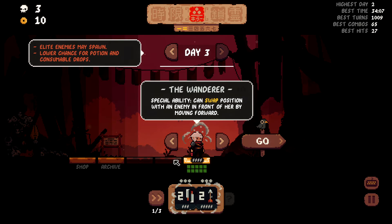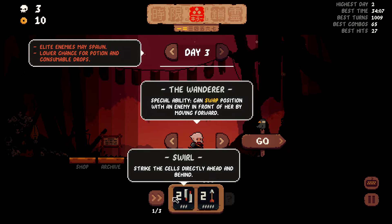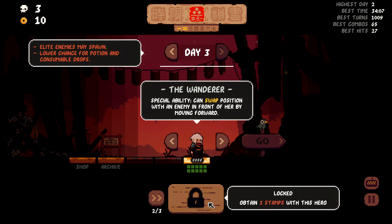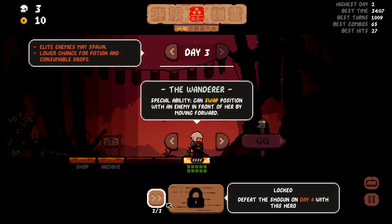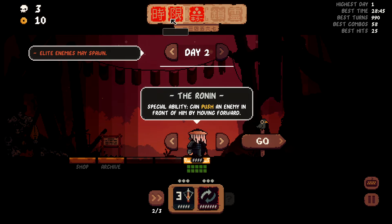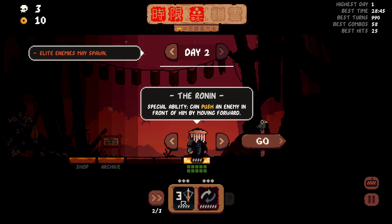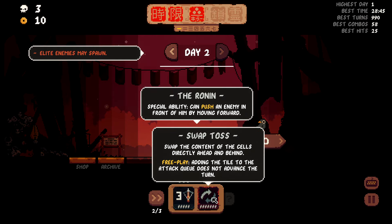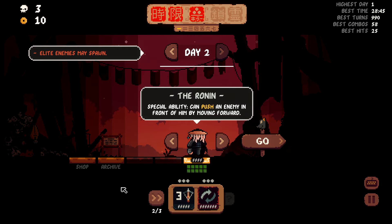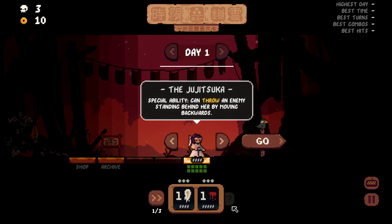I'm not sure if this is new to this update or a previous update, but there are now new starting decks for each character. If you obtain three stamps and defeat the Shogun on day 4, you unlock new loadouts. I actually have three stamps as the Ronin — you can see his typical spear and smoke bomb, plus a crossbow and swap toss. They've kind of added a bunch more characters to the game than what even exists. It's just a ton of content.